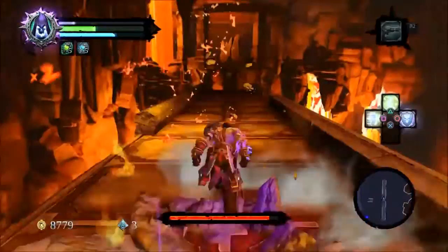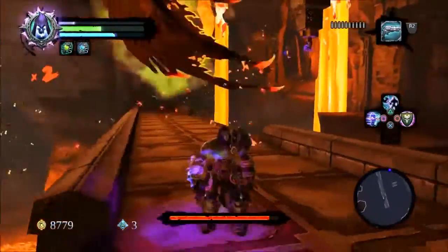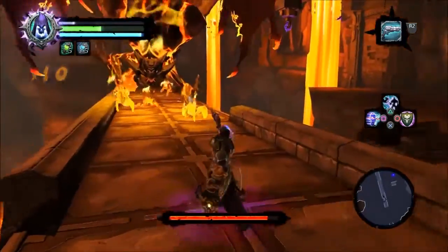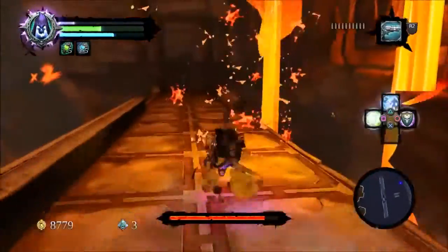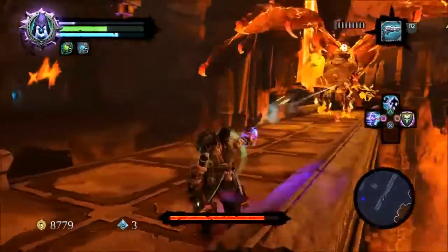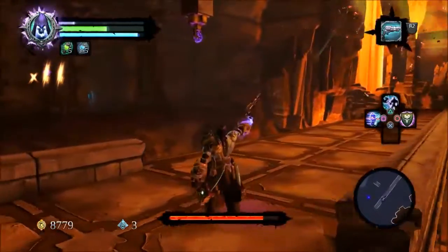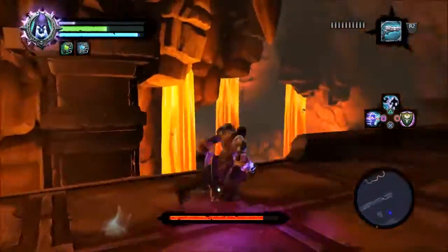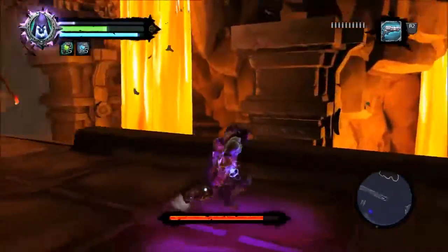I didn't read this strategy anywhere, I just found it for myself — though I'm sure it's been around for a long time. You just shoot her, like I'm doing here, to gain wrath, and then you do the teleport dash.